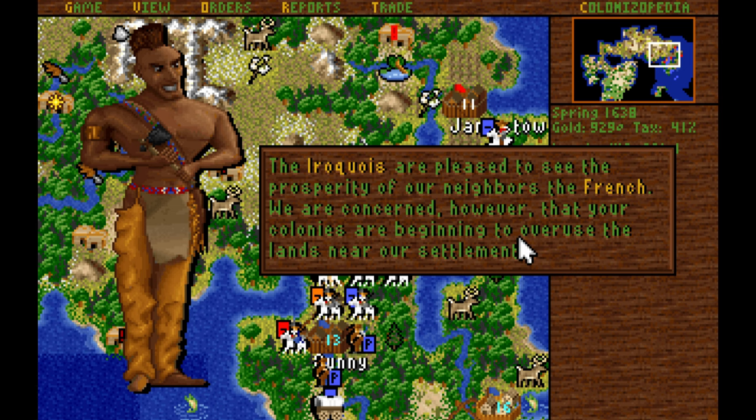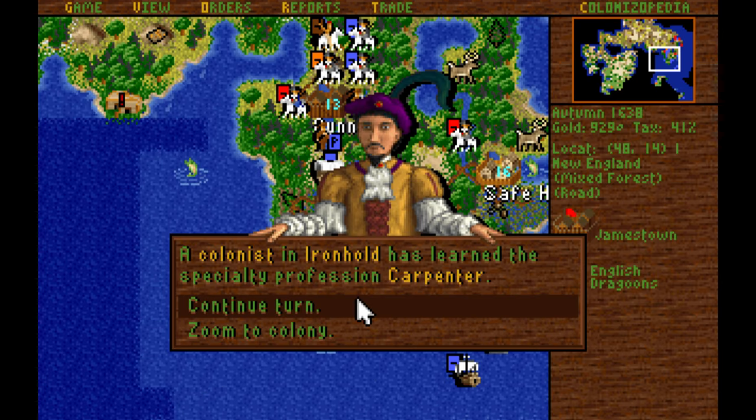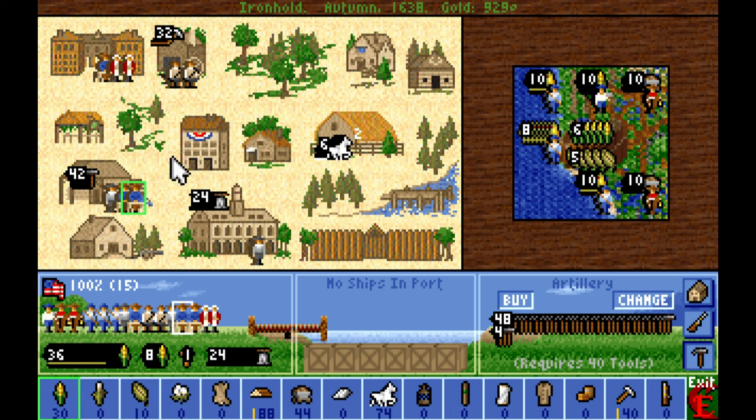There's something else coming for you, my friend. Let's go ahead and take these colonists back to the New World. A commentator informed me of something pretty important — we've got a carpenter trained up here. Let's move him from Town Hall to Lumber Mill, and we'll continue training up more statesmen in Ironhold.